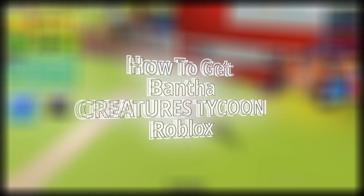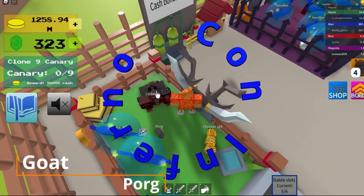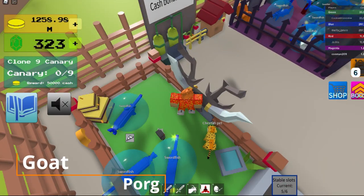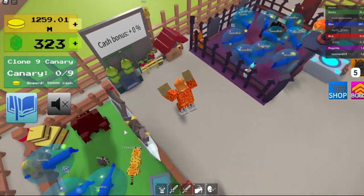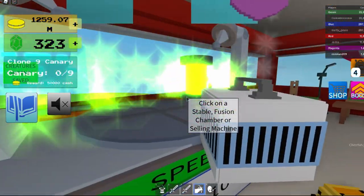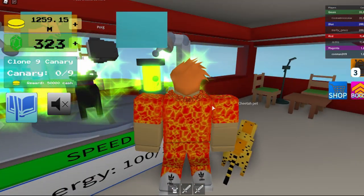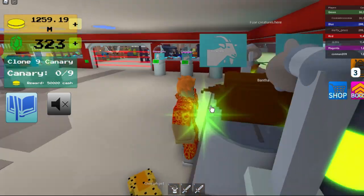Hey guys, today I'm going to show you how to get the bantha. First, you go over and get your goat and pork, then you put them in the fusion chamber, get it out, and that's how you get the bantha.